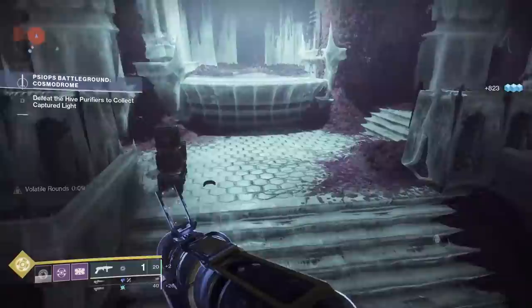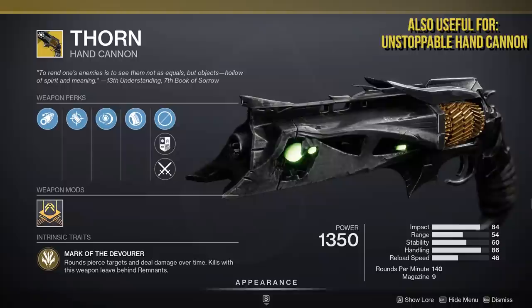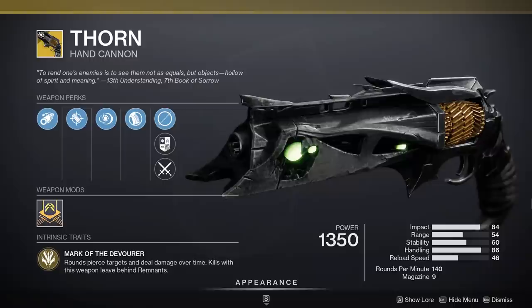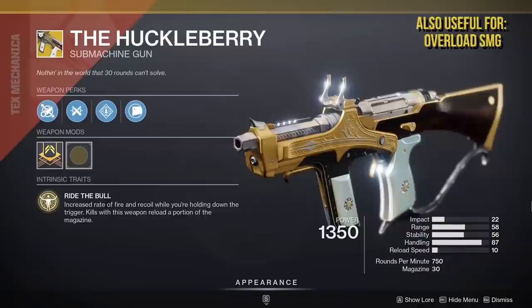Next up, Thorn. I know I've already recommended the Osteostriga and that Thorn takes a backseat to it, but not everybody can run the Osteostriga. So if you're a Warlock with the Necrotic Grip and you want to do a whole lot of chain poison damage, but you didn't buy the deluxe edition of the Witch Queen, why not rock Thorn? Osteostriga does slap, but Thorn with Necrotic Grip is still really good for endgame PvE.